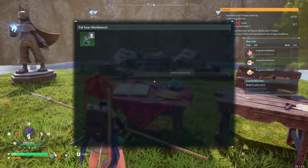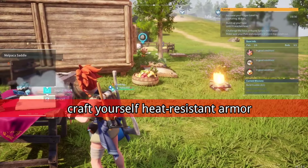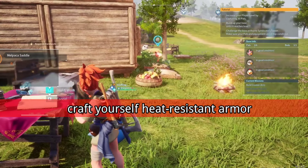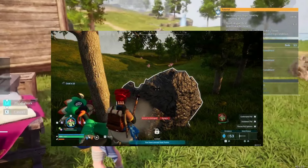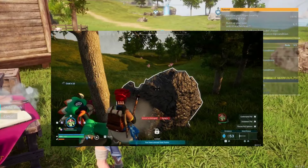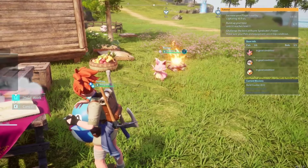Before venturing into the desert, it's crucial to equip yourself adequately. Craft heat-resistant armor to withstand the harsh conditions, and ensure you wield a robust pickaxe capable of mining coal from rocks. As the journey is long, make sure your inventory has ample space to accommodate the significant amount of coal you'll be collecting.